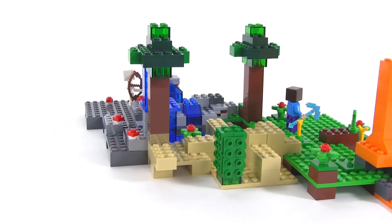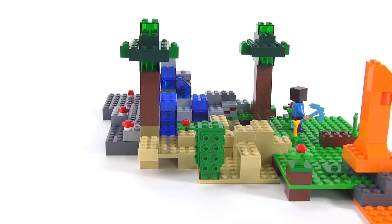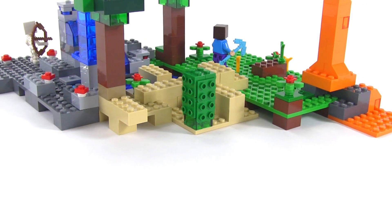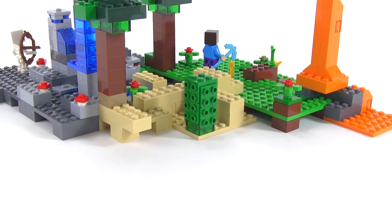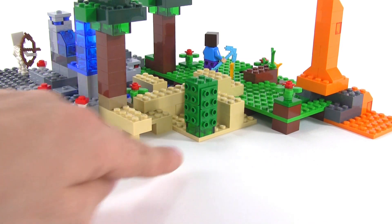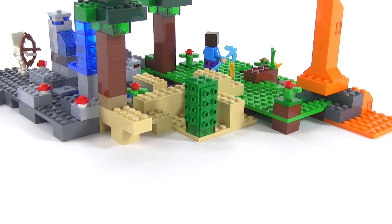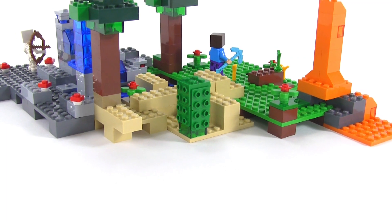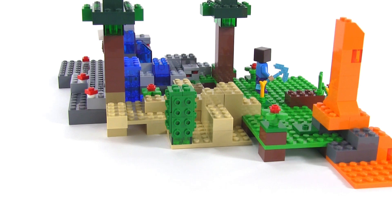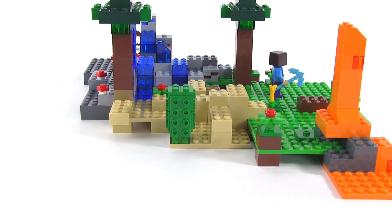They're just trying to get the most different stuff possible, such as this little desert biome over here — a very small little thing with a nice cactus plant. I like that cactus plant, I really like how they did that. It's all transparent green bricks, and they just use the bracket pieces. I think that actually looks pretty good. I'm going to use that technique for my own custom stuff — I won't build them exactly the same, but I like that look.